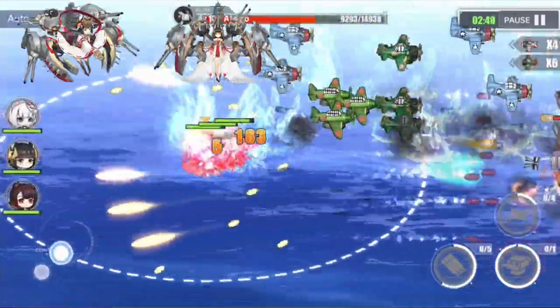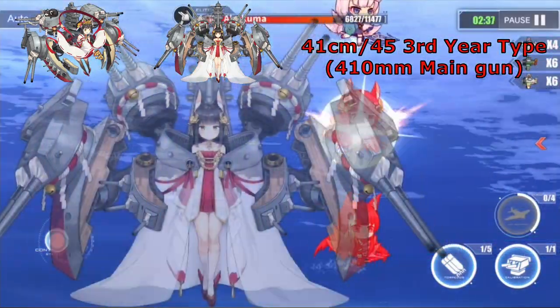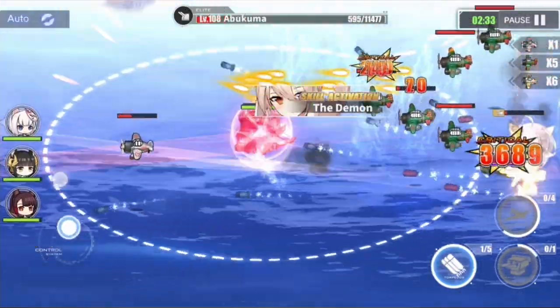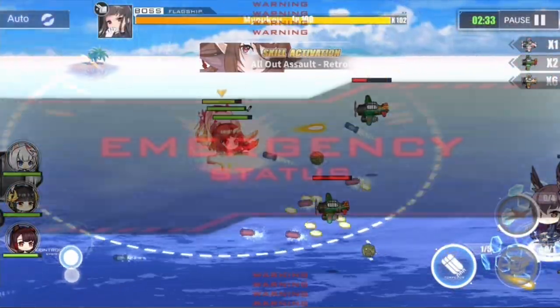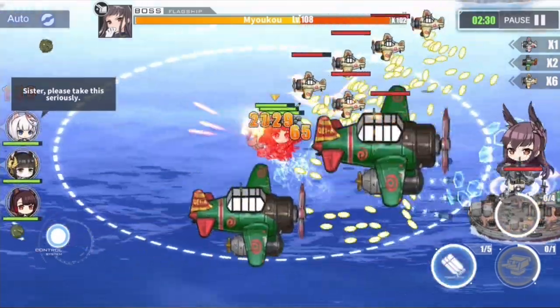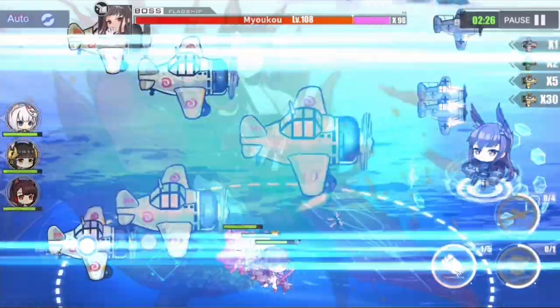Because of this, the Nagato class gets to enjoy 410mm main armament caliber, while the others were stuck with the 406mm gun. Nagato is an event ship available for construction during the Inkstained Sakura event, which means that as of now, there is no way to obtain her other than waiting for the event rerun.